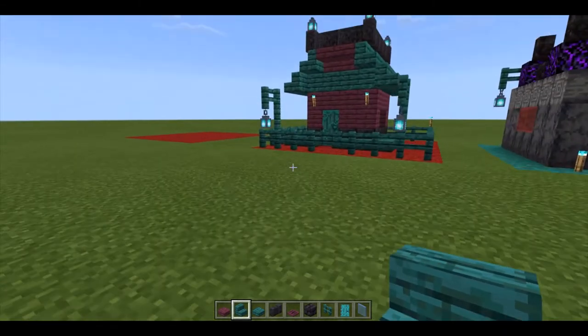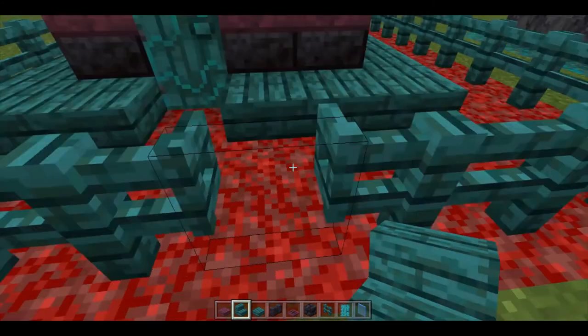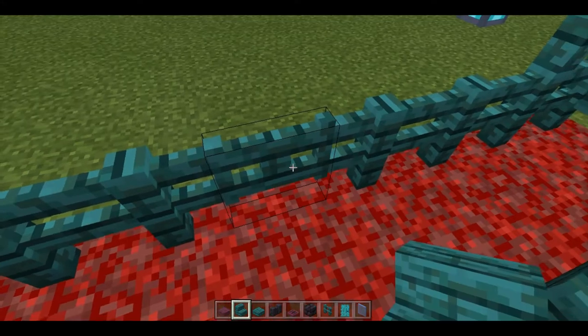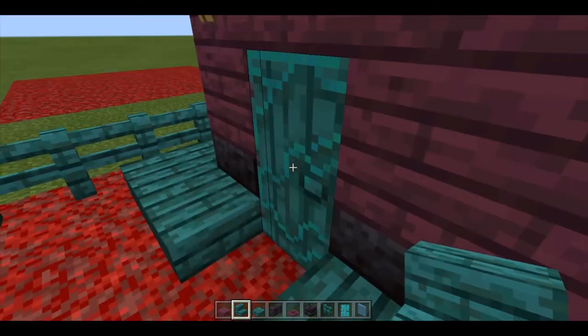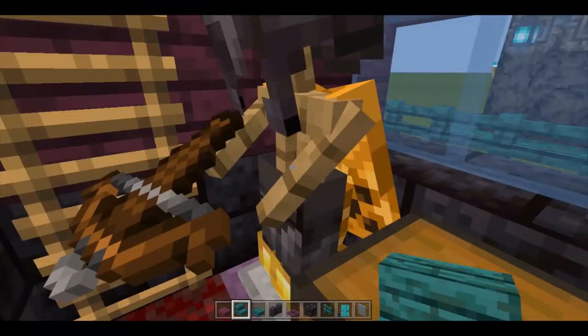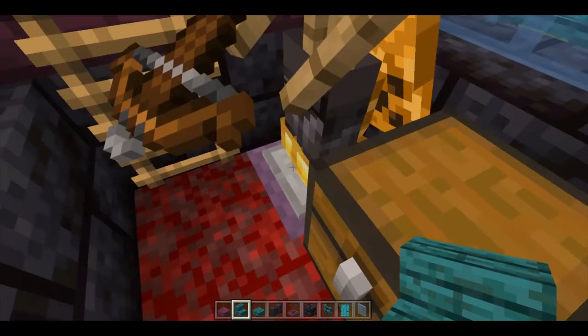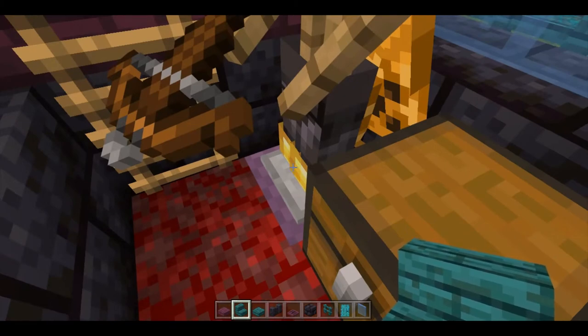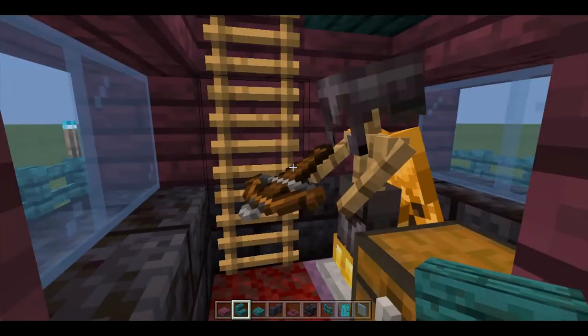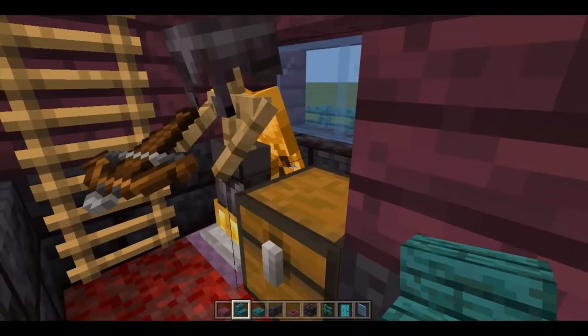So here we have a slightly mob-proofed one. No mobs can actually get in here because of the fences, and if you go in here it is pretty cramped but it has everything you need. It has your elytra, it has some golden boots so that the piglins won't attack you, it has a weapon and your armor and an elytra.